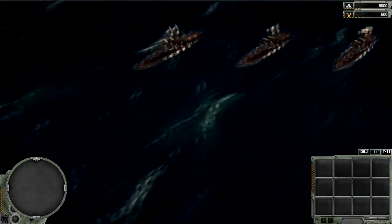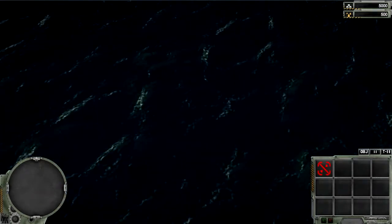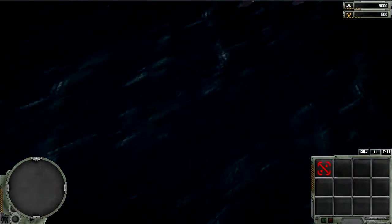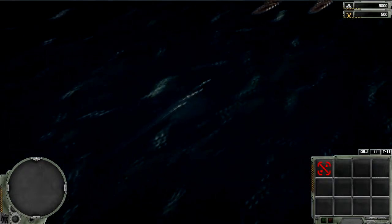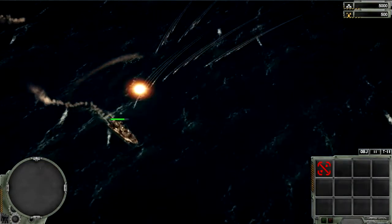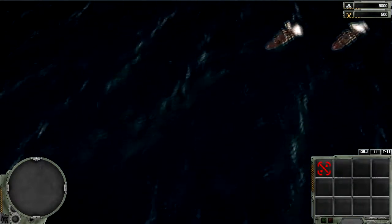Someone decided to park some frigates in my backyard and all I have are some puny gunboats which are never going to be able to destroy them. Especially considering that those frigates are built to destroy gunboats. I am turning my ships away so that the serial guns on the back of those ships can engage the missiles, but that is just never going to work.